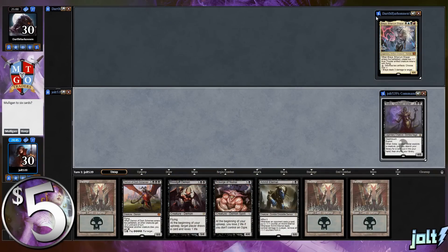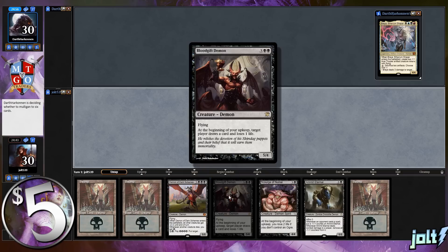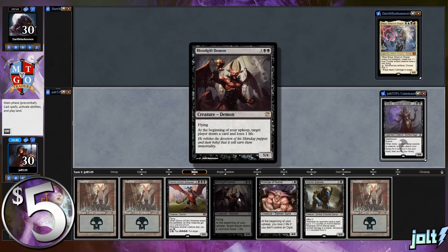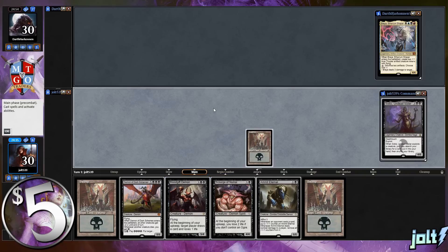Welcome to Sadisi's Demons. Hope you're excited. As far as opening hand goes, we're going to keep this one. We have three lands and a pretty good spread: a removal demon, the minus-two demon Demon of Dark Schemes, and a card draw demon with Blood Gift Demon. Let's get these swamps down for the turn.